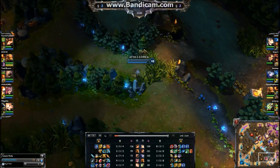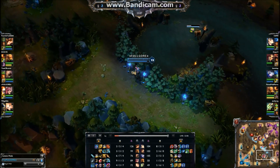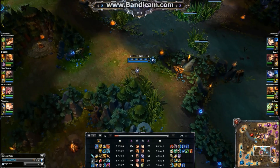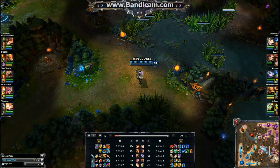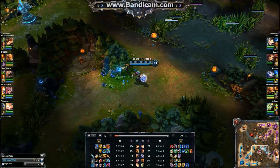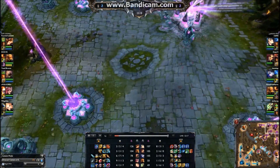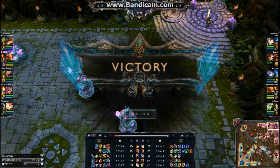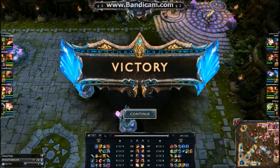You might not want to use all your CC abilities on Vi even though she is a tank and she will probably be the one initiating the fight. You might want to save your stuns for somebody else because Vi will just keep going. But I guess that's the end of the commentary. I'm out for now. Peace.